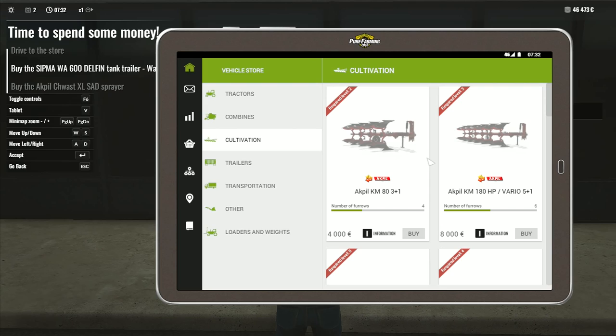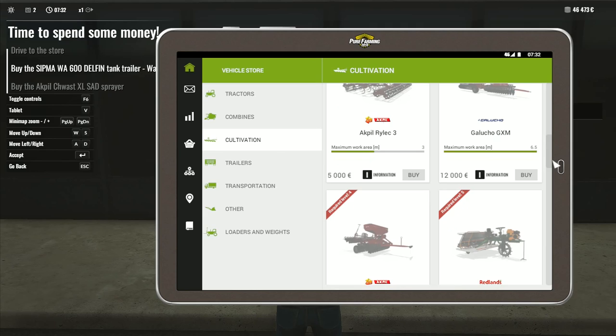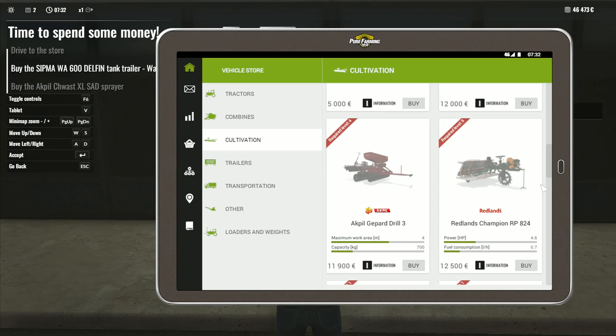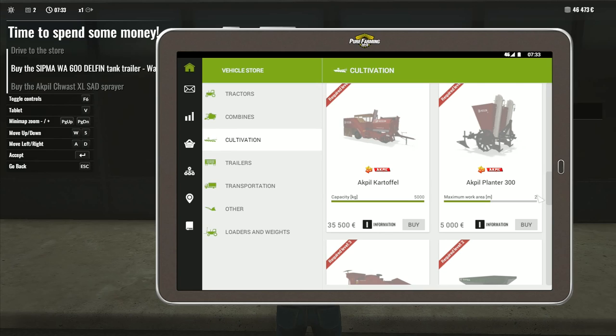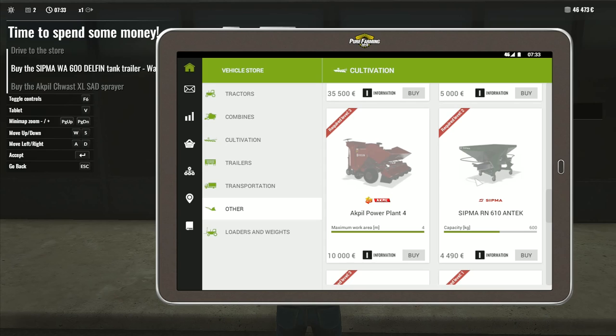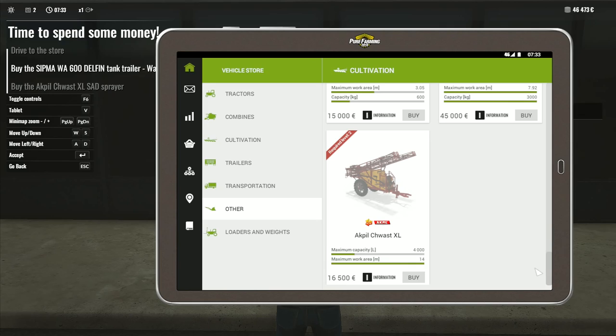We've got various different ones - a couple of big ones. That is a great big 12-furrow reversible plow, that is fantastic. Then we've got a few different cultivators. Some of these are very strange - that's a potato harvester I think, and a potato planter. We've got a Sipmer muck spreader, seed drills, sprayer - AkPil Choast XL SAD sprayer. That is the one I'm supposed to be buying.